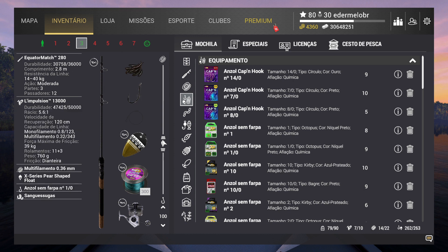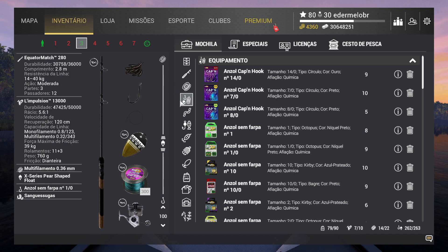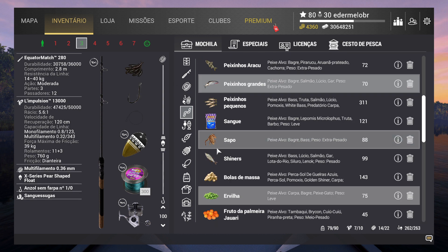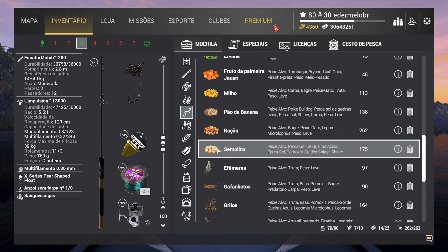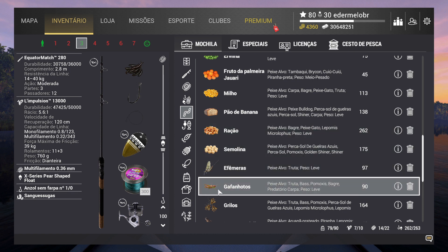Só pra você ter uma ideia, a altura da boia é de 1 metro. Utilizei também o anzol 1/0 e como isca, sanguessugas. Mas é claro que você pode utilizar outras iscas — por exemplo, pode utilizar a isca ração também, não é tão efetiva como sanguessugas, mas pode utilizar ração e também, se você preferir, gafanhotos.